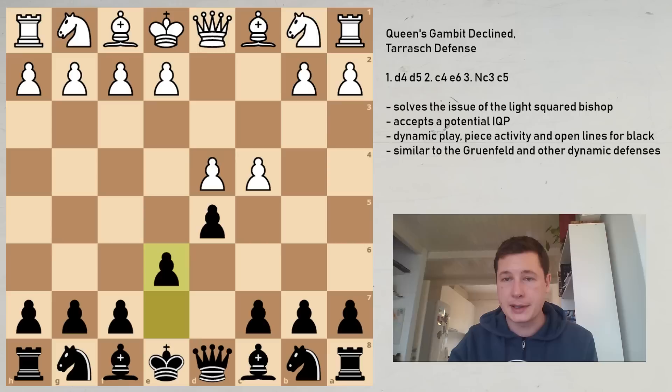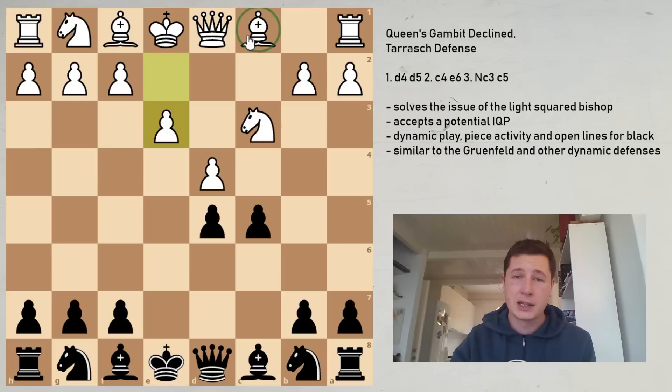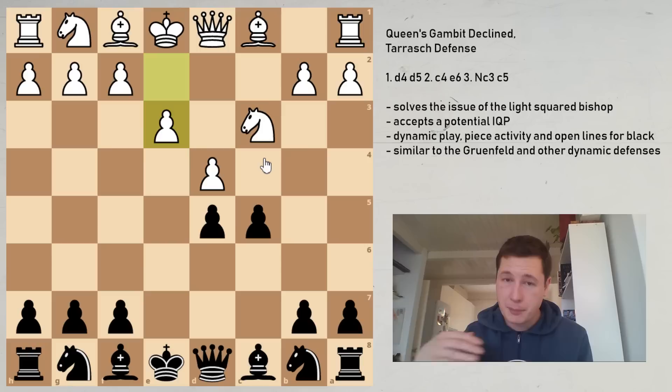In this position — d4, d5, c4, e6, Nc3, c5, cxd5, exd5 — the old move, the way people used to play against Siegbert Tarash, was e3, which is quite passive. It leaves the bishop hemmed in and gives black a very pleasant choice of playing c4 or cxd, with several interesting ideas. This doesn't use white's time effectively and rather justifies the move c5. If e3 is played, then the move c5 can be given an exclamation mark. However, Nf3 is the move played now, and that's the only move strong players play nowadays.